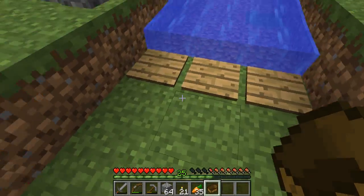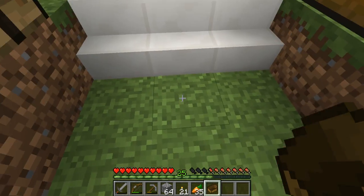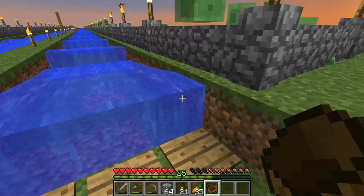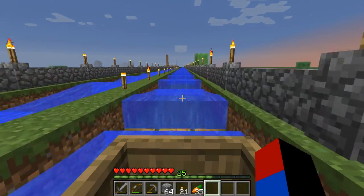I have two blocks here because if I put the stairs flush, the boat hits too hard and I can't collect it. So I have it one block here to make it easier to place the boat. It's getting to be nighttime, so we should probably head back home.